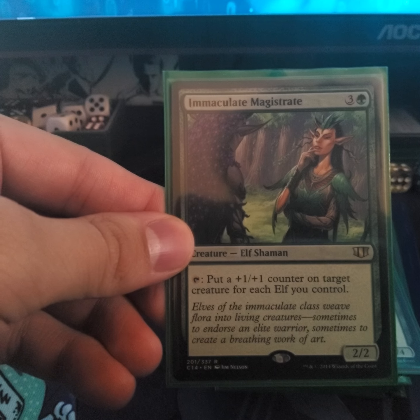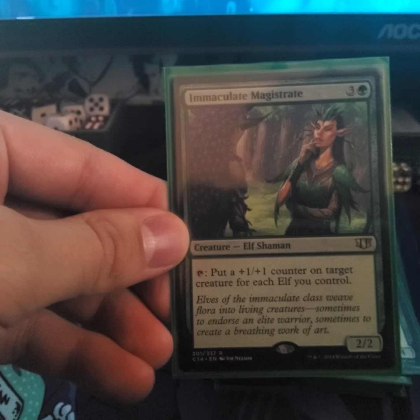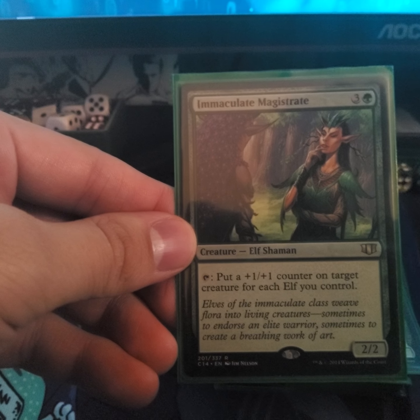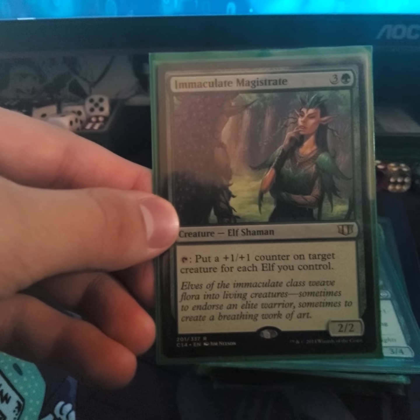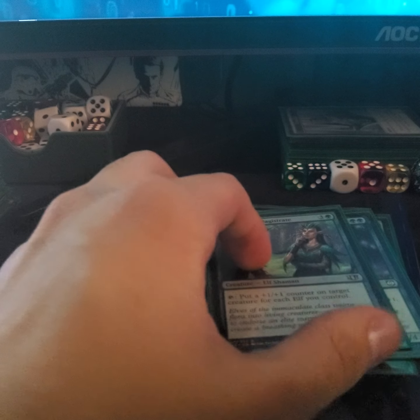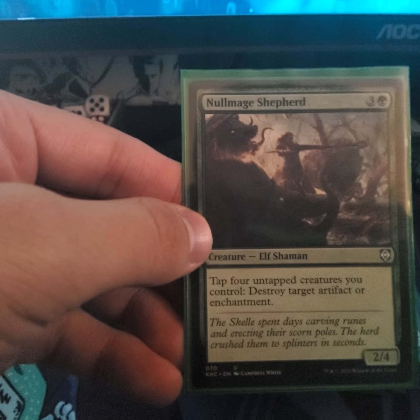Immaculate Magistrate — put a +1/+1 counter on target creature for each elf you control, which is going to buff up Lathril or any creature. Agent of the Fates — Mage Shepherd — tap four elves you control to destroy target artifact or creature.